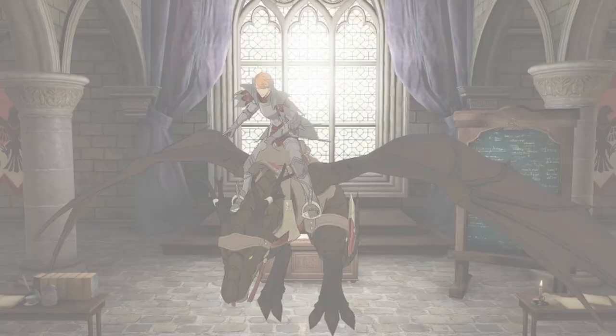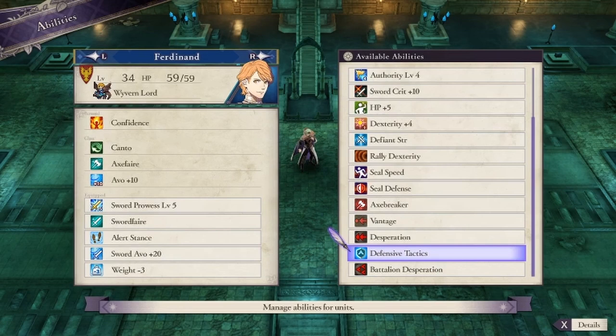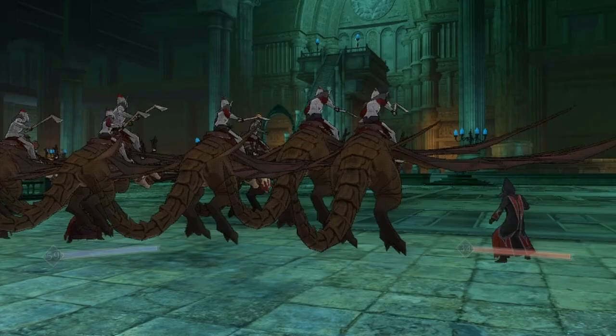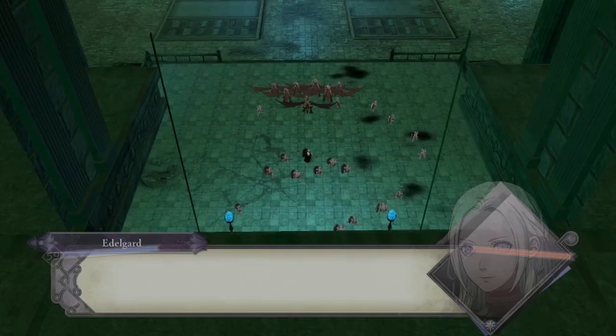After that, Ferdinand becomes a Wyvern Lord — his final class, and for good reason. The major benefits include a bonus to speed growths, though not as much as the Swordmaster. However, one of its class skills is Avoidance Plus 10. Combine this with the movement benefits of a flying unit, and Ferdinand can wipe out the enemy. I take the new and improved Ferdinand on a test run in the Chapter 11 mission, and he does not disappoint. With his sword skill maxed out and all of his avoidance abilities, he can dodge anything while dishing out decent damage.